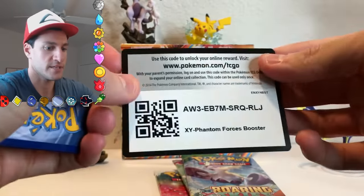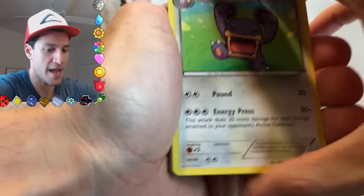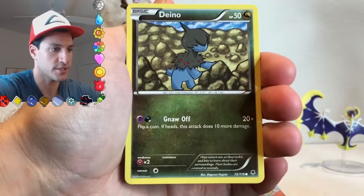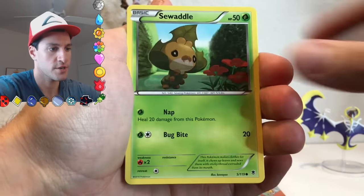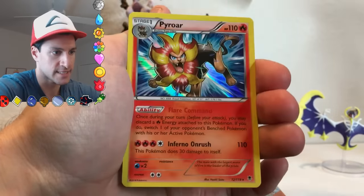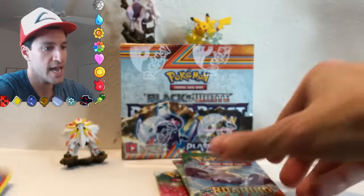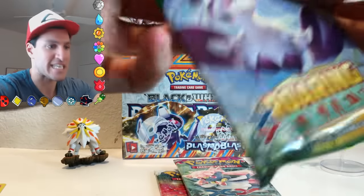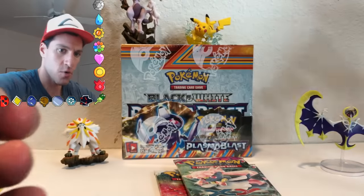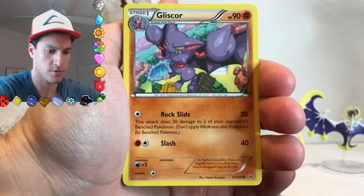That pack just opens up like a breath of air. Loudred, Roller Skates, Fletchinder, Deino, Frillish, Sawsbuck, Purrloin, Bronzor, Totodile, and a Pyroar holographic card. This is usually a promo card — however, at this point I'm going to take it and I'm going to be happy. Roaring Skies code — please remember to leave a like for the fact that I give the codes out.